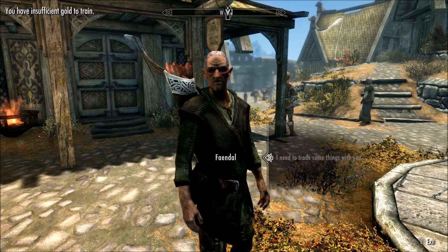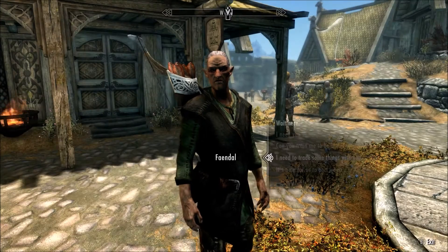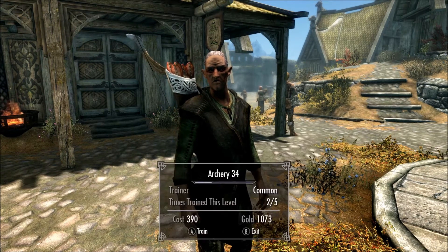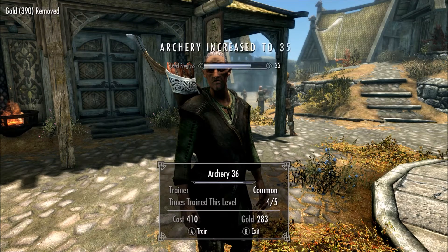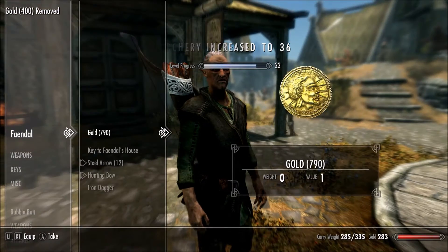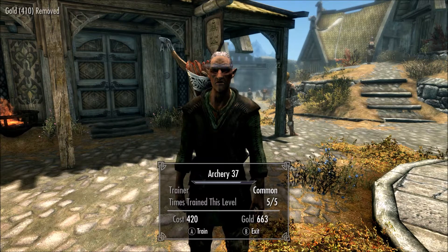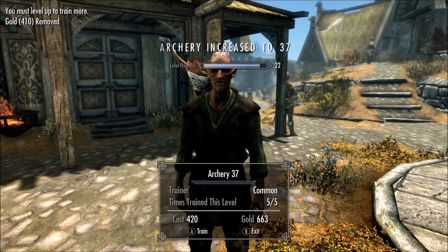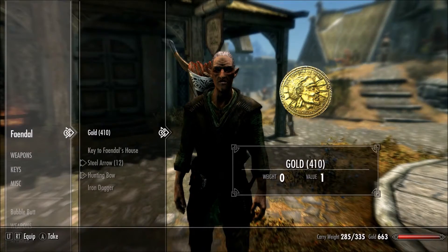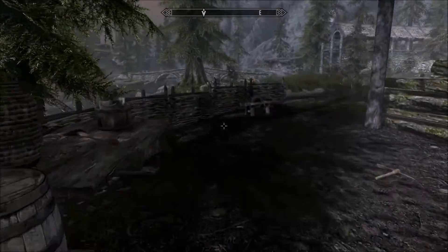It will cost you the gold, but you are able to get the gold right back. After you train, you're going to say you need to trade things with him, and your gold that you gave him will be in his inventory so you can just get your gold back for free. You can do this method and train your archery five times every single actual level your character gets. You can go up to level 50 in archery, and then he won't train you anymore because he's only a common trainer. So you can get your archery level up that way without having to actually cost you any gold.